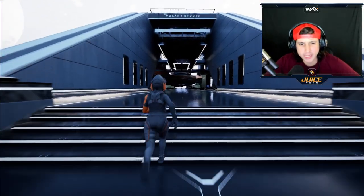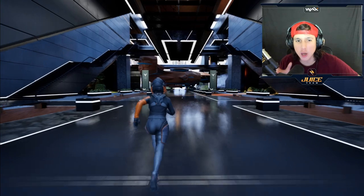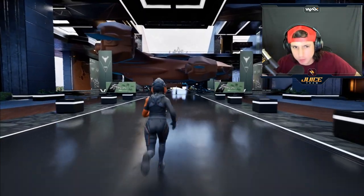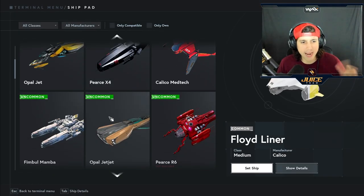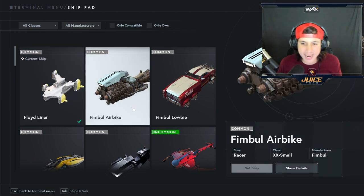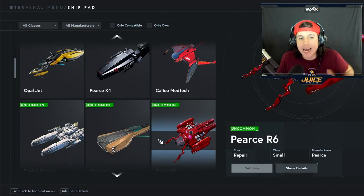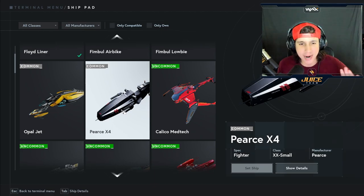Alright ladies and gentlemen, I am loaded in and I already have a spaceship right here in this garage. Now this spaceship, anybody can load it in even if you don't own it. The rest of the spaceships you cannot load in if you don't own them. The only spaceship it allowed me to load in was the Floyd Liner right here. These others I cannot load in because I don't have them in my wallet. So I'm going to go ahead and buy one of these Pierce X4s so we can load it into the game.